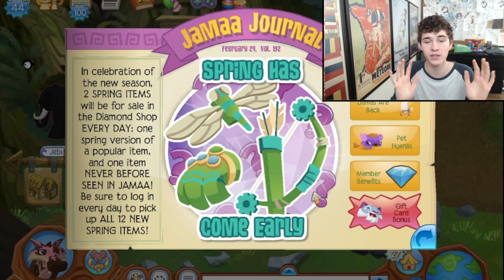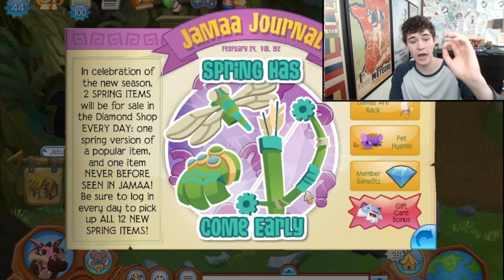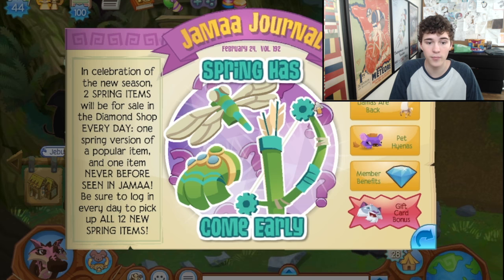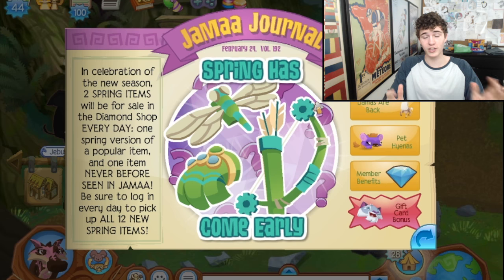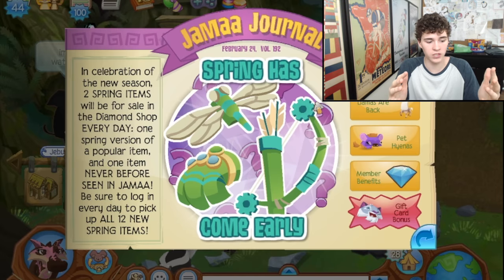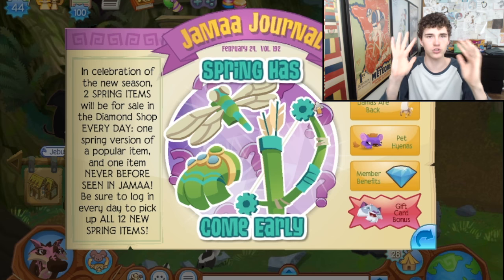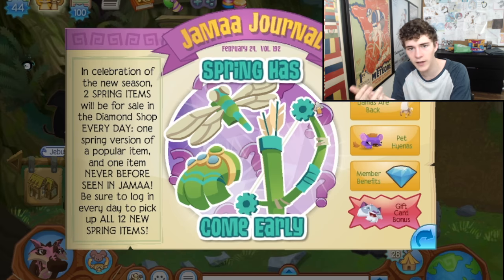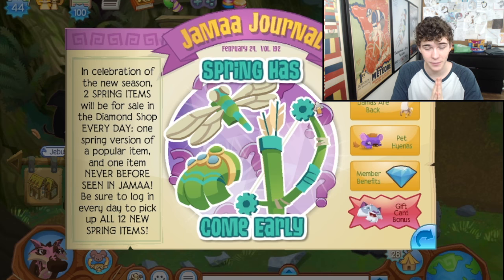To wrap it up, there are going to be two spring items every single day up to a total of 12 new spring items, and I am especially psyched for the forest bow. It seems Animal Jam is trying to make roleplaying more of a members thing — gloves, masks, bows and arrows — all popular items especially among roleplayers. Anyways beans, thank you so much for watching. If there is a spring spiked collar I quit — there are already so many: long, short, wrist, magenta, gold, blackout, new spikes from the diamond shop, short spikes, studded collars. I'll see you in my next video, bye!